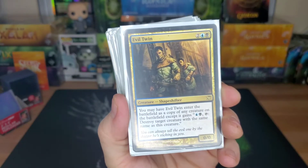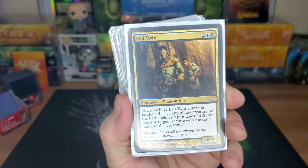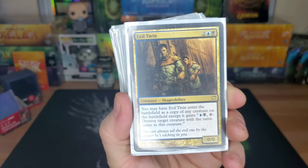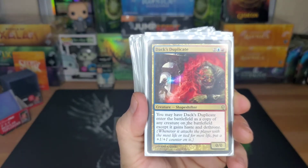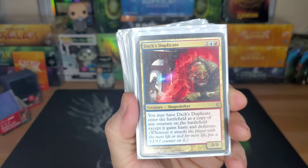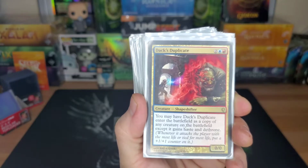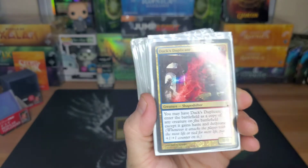Evil Twin — four drop, comes into the battlefield as a copy of any creature on the battlefield, getting around targeting. You can pay two, tap it, and destroy target creature with the same name. Dack's Duplicate — coming out of one of the Conspiracy sets, enters as any creature but gains haste and dethrone. You can put a +1/+1 counter on it if you're attacking somebody starting with 40 life. And it has haste too.